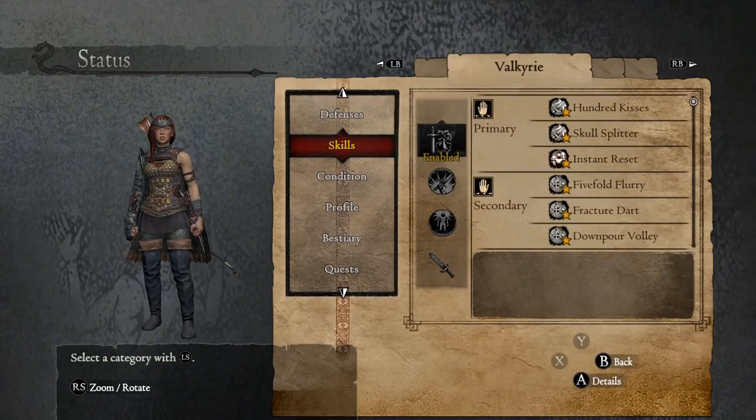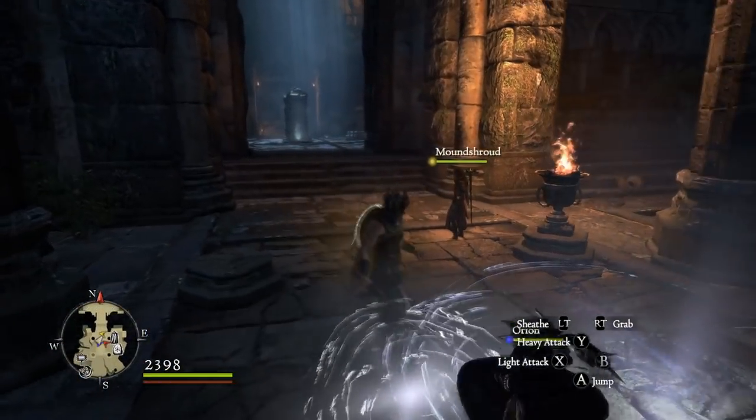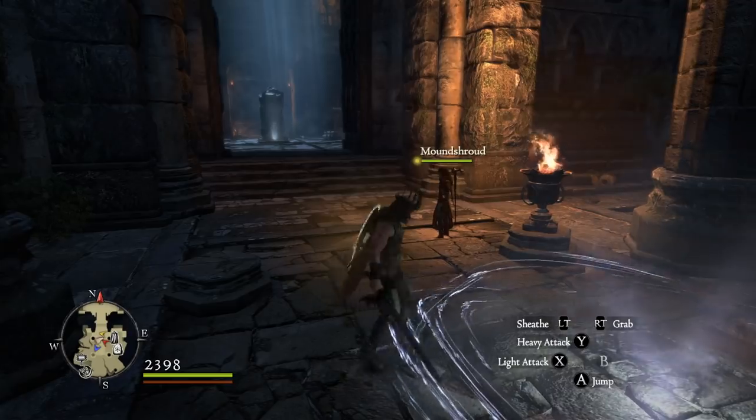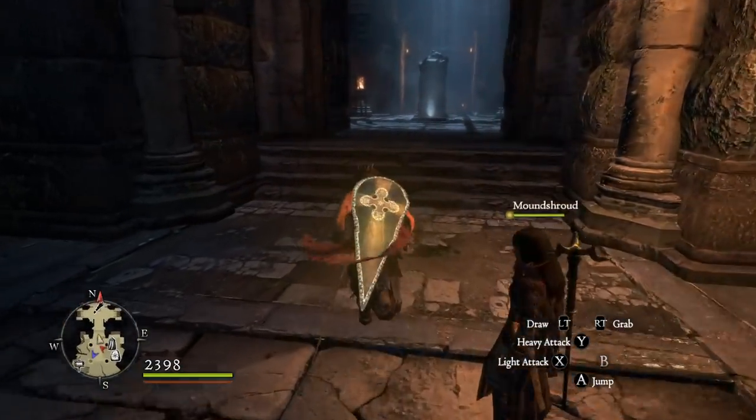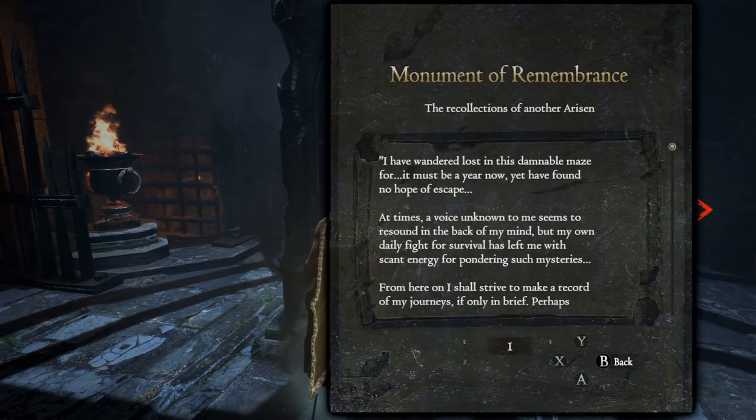For Valkyrie, we've made her a strider. Going with some basic stuff: Hunter Kisses, Skull Splitter, Instant Reset, Five-fold Fracture, and Downpour. I think she'll be good. I changed her inclination to Utilitarian, followed by Scather, then Challenger — so she should have an inclination to go after mages.